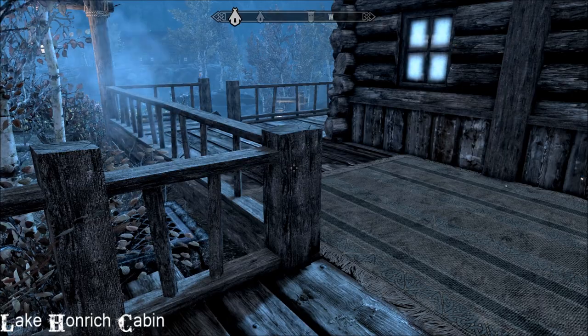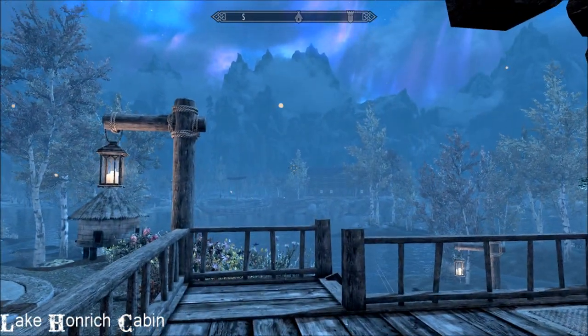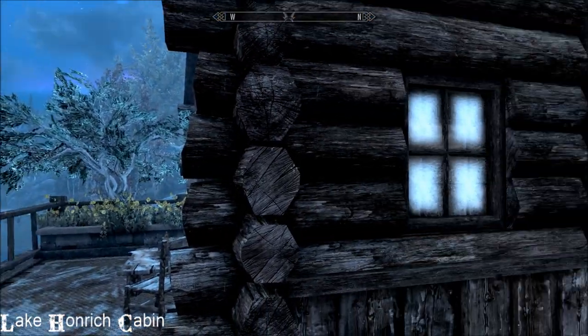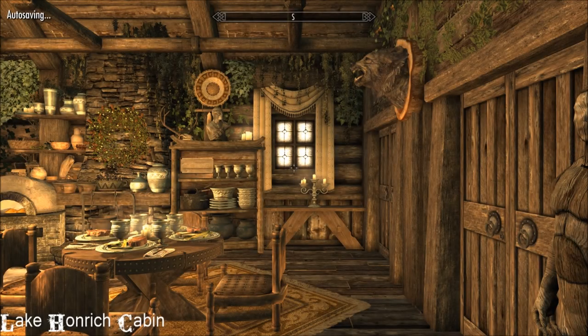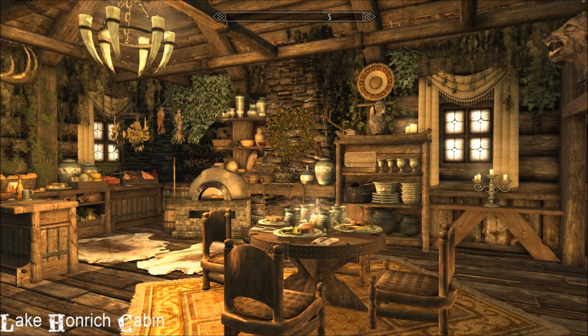It's a smashing little place. Inigo's already indoors — by the way, I put Cicero's jester hat on him and oh my god, he's been really creepy ever since. One of my viewers, Amy, told me to do it and yeah, he's talking in his sleep and stuff. Anywho, the minute you come in this house, this is what you see — it's beautifully lit.